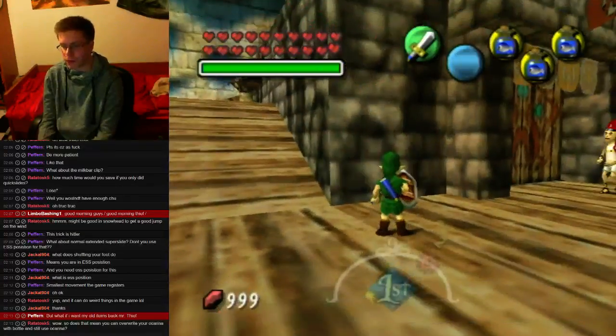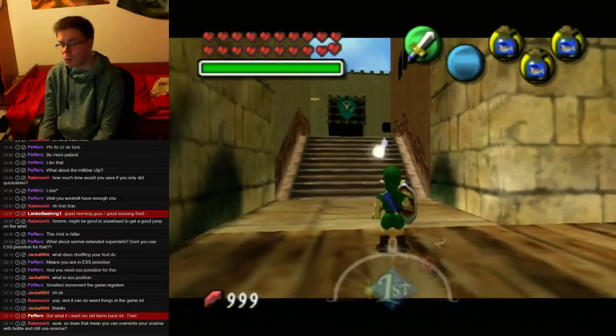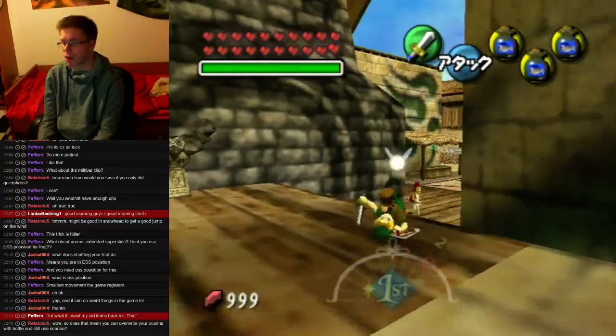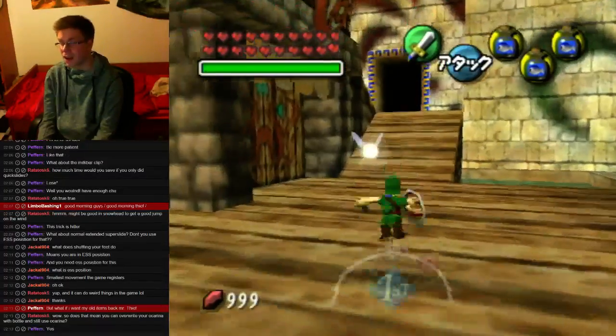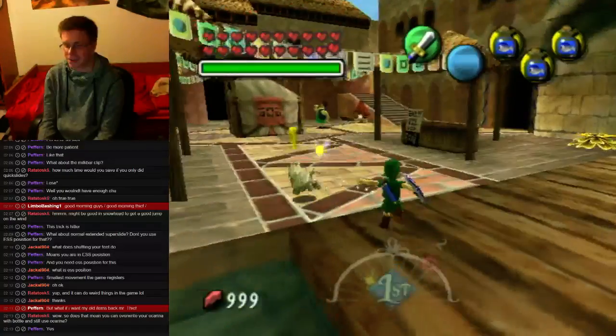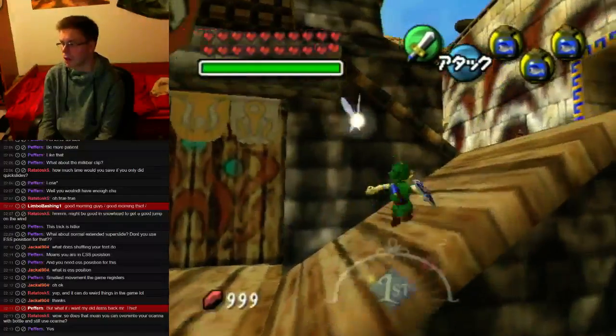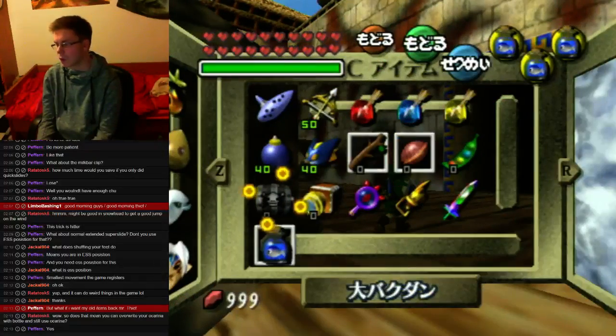Yes, that means you can override your Ocarina with a bottle and still use the Ocarina. There are a few more ways to use Ocarina Items, even in first cycle, but they're completely useless. So I got that covered.